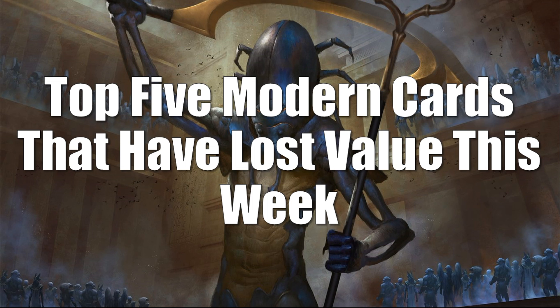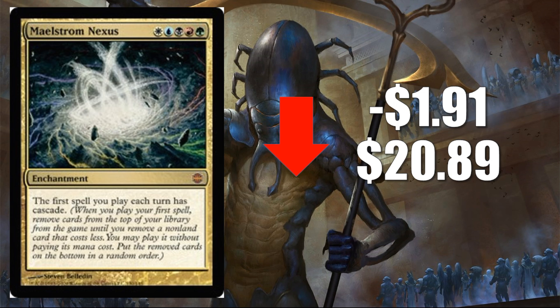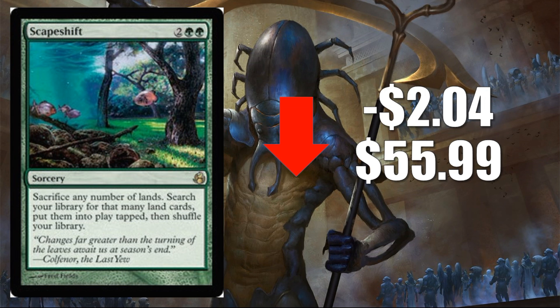Let's move on to Modern — the top five cards that lost value this week. Coming in at number five is Maelstrom Nexus, down $1.91 to $20.89. This card had a lot of popularity just a few months ago as the Commander 2017 decks were coming out — it works as an upgrade for the Dragon deck, for example, and it's just a really cool Commander card generally. We saw some spiking with it; it's just stabilizing down a little bit now. Number four is Escape Shift, down $2.04 to $55.99 — another card that was hot recently, especially when it was revealed it was not going to be reprinted in Iconic Masters. This is just normal stabilization off of those increases.